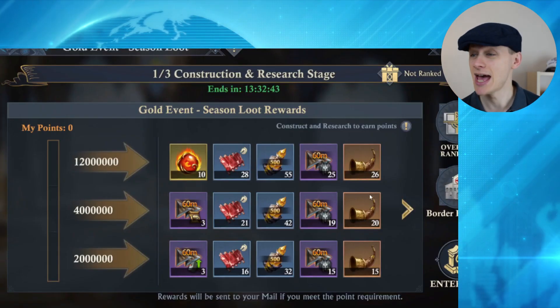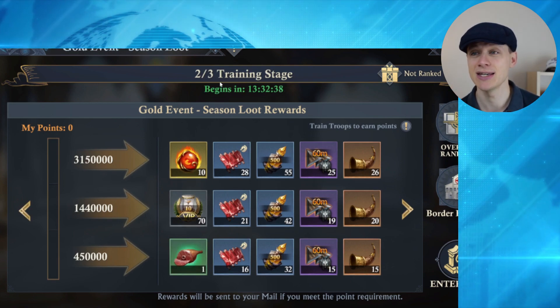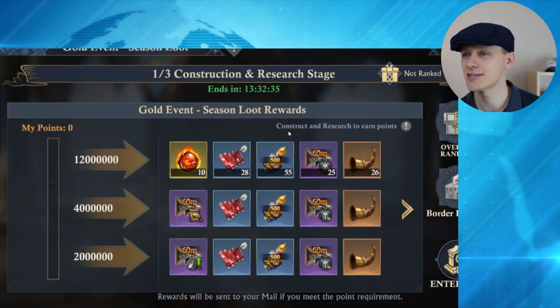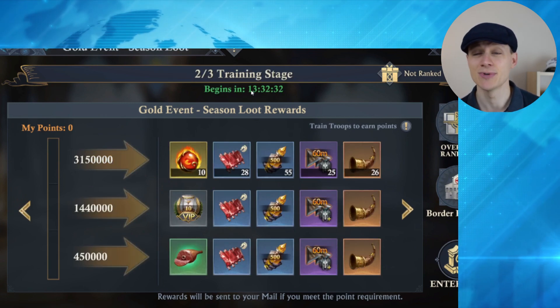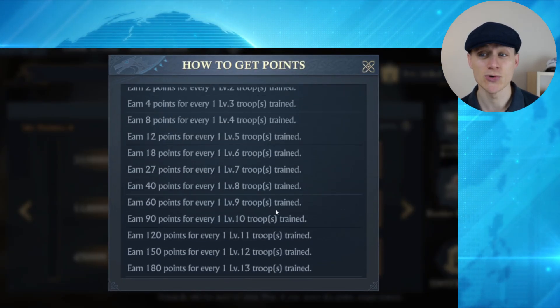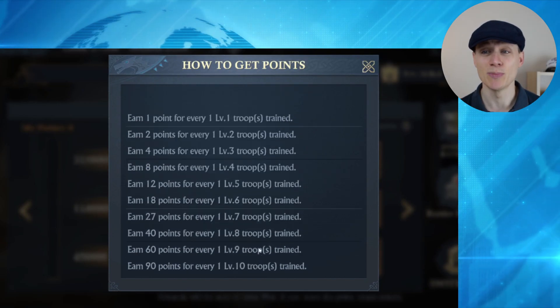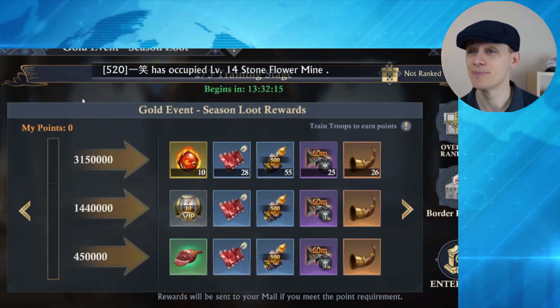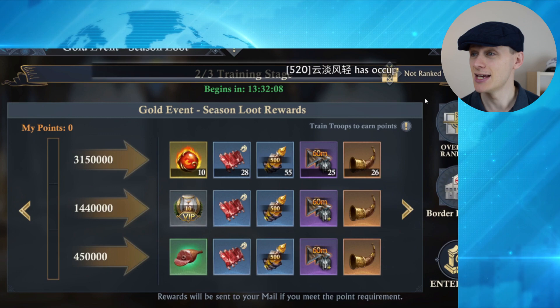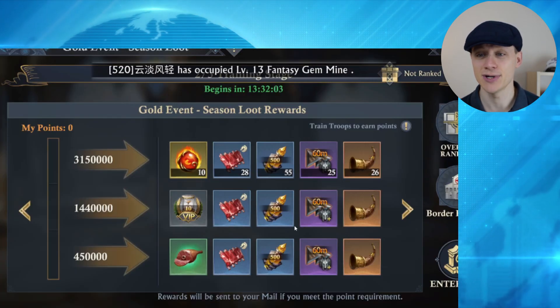That is Stage 1 — Construction and Research. Stage 2 is a troop training stage. It looks like it's going to be a three-day event, ending in 13 hours. This one begins in 13 hours for troop training. Here are the scores you can achieve — 180 points for every level 13 troop. In the lunar version we've got T14s as well, so there will be more points for that. Points may vary, and there will also be a ranking with similar types of prizes.